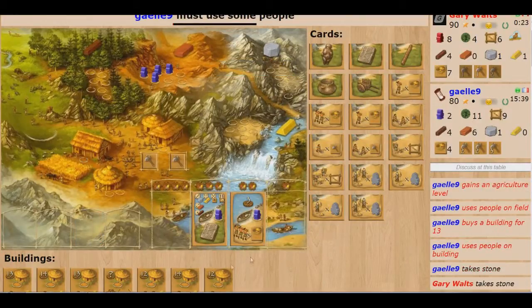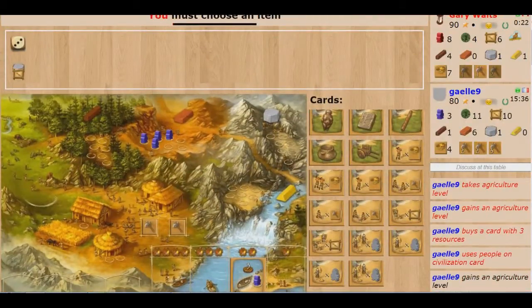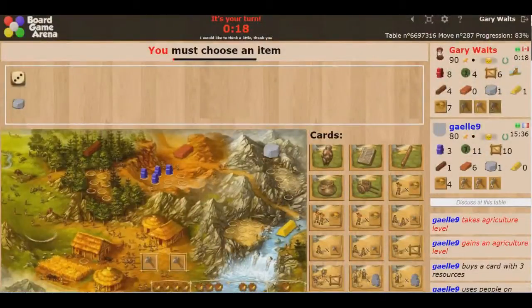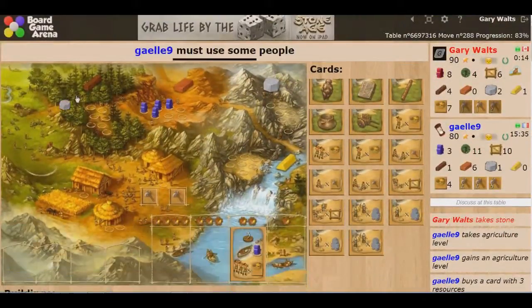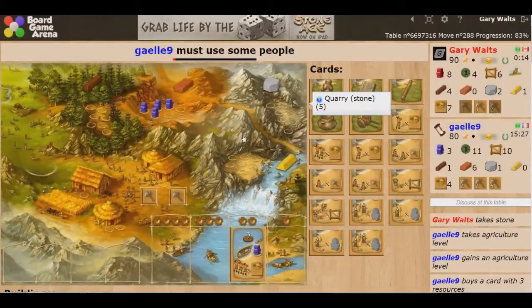I'm showing 90 points off buildings, she's showing 80 points off buildings — very, very tight. So now let's see what the cards give us, because that is what is going to decide this game.